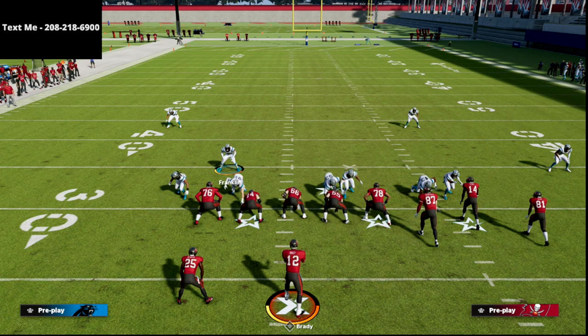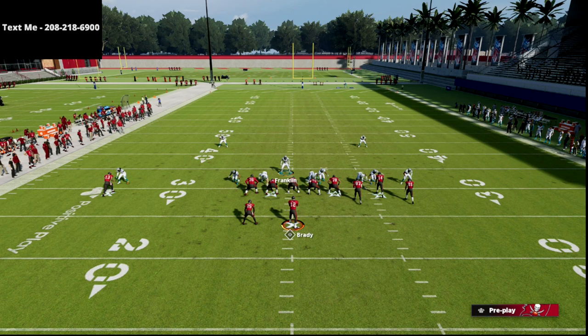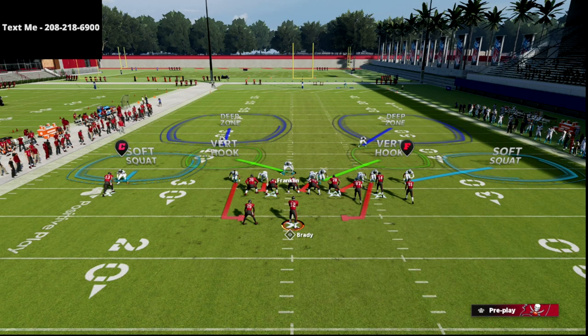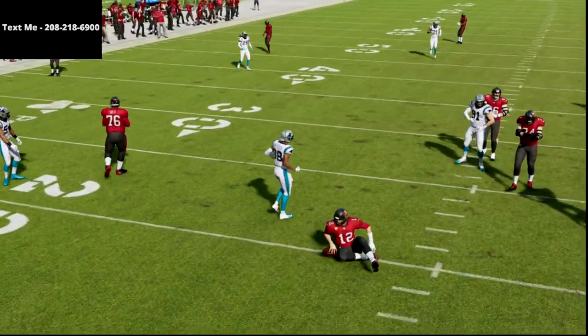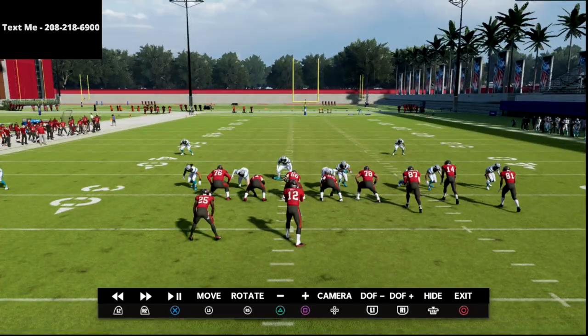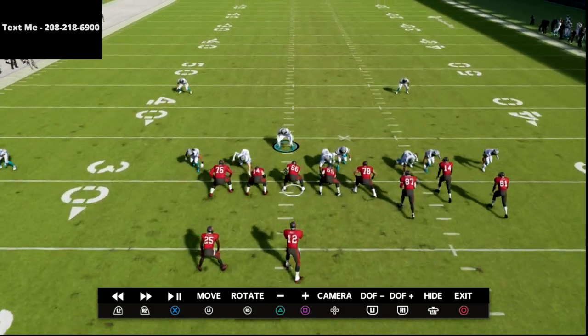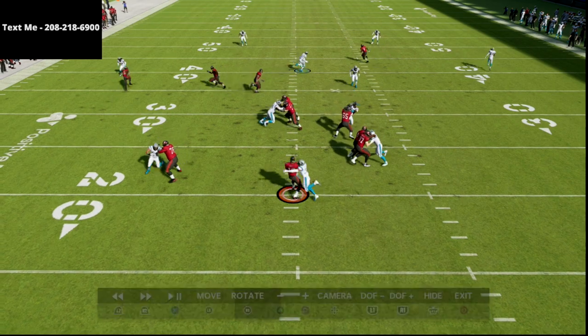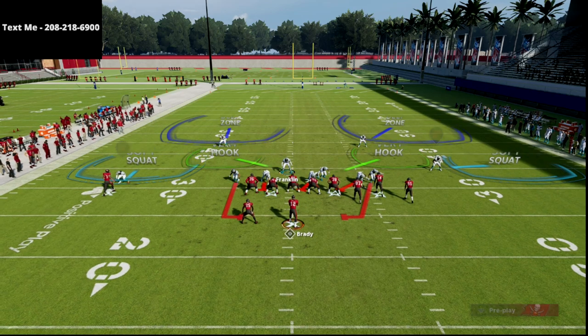One big kryptonite to the 2-4-5 odd is if someone runs ace personnel — two tight end sets like slot ace, ace offset, single back ace, deuce close, or gun deuce close. With this concept it doesn't matter, because it's actually better for your defense if the tight end is on a delay fade. The tight end delay fade will completely dump out. All I do is QB contain, stand over the center, jet out, and the pressure loops around perfectly.